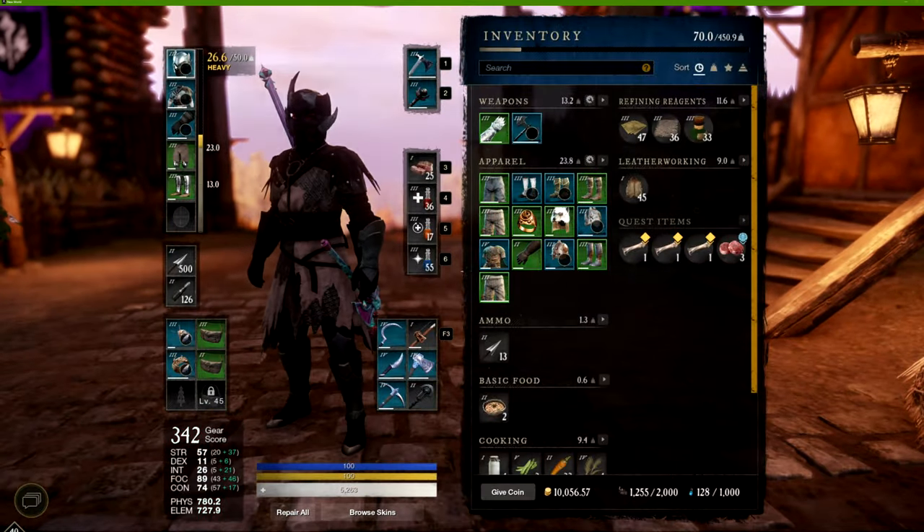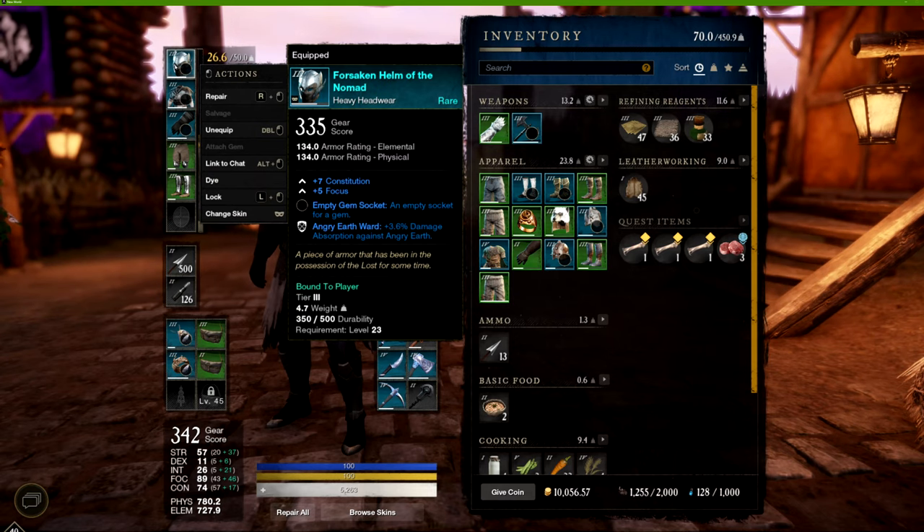Let's talk about the gear you're going to need. You want to focus on constitution, focus, and strength. You can throw a little dexterity in there if you choose, but with this build your primary focus is either the hatchet or the lifestaff, so you have to figure out which one is more important for your specific playstyle — whether you're more of a healer using the hatchet as secondary, or vice versa.